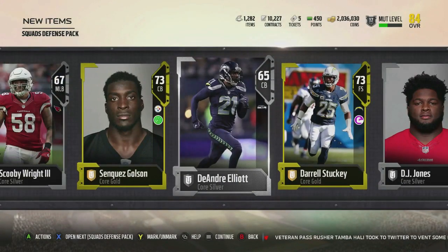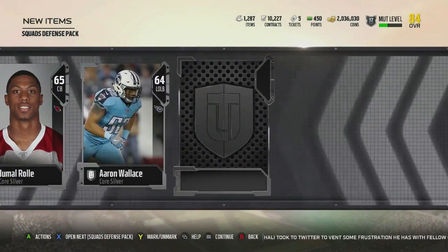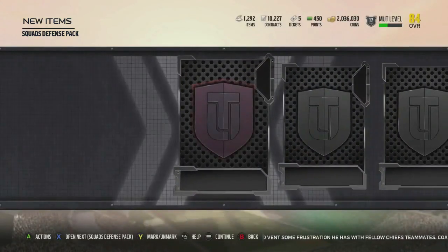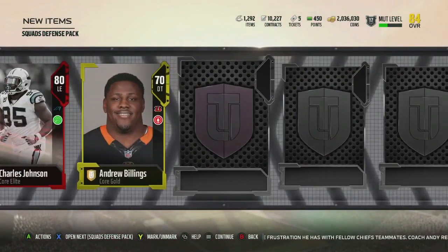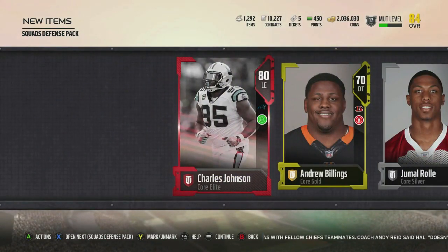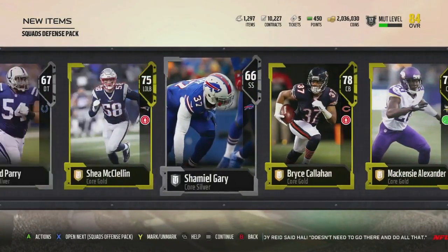If you get lucky you can definitely start off well with these squad packs. Even if you don't get lucky, if you ordered the GOAT edition you got the game a few days early and you start off with an 85 overall elite. Those GOAT players are definitely pretty good, so you can't complain with starting off with a decent elite to build your team around.